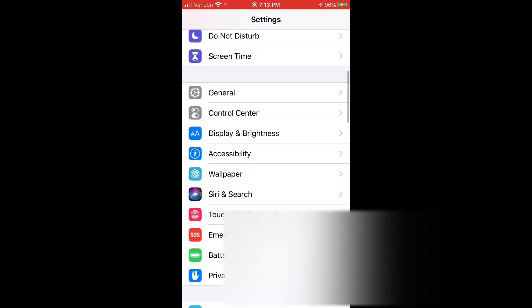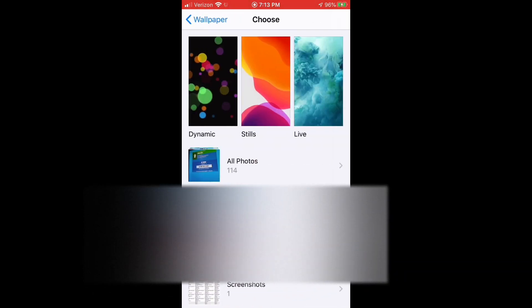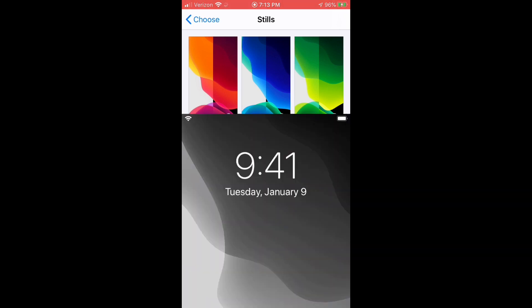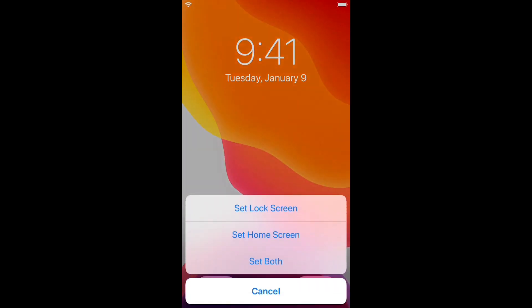Then go down to Wallpaper. Choose New Wallpaper and make sure it is a Still. Click on Stills — you can choose any one of these. My favorite is just a regular one like this, so I set this for both.